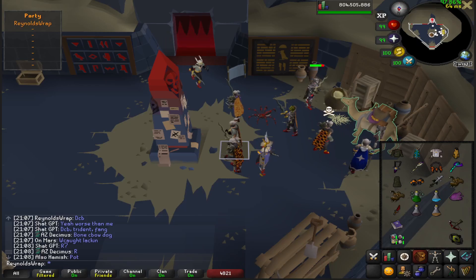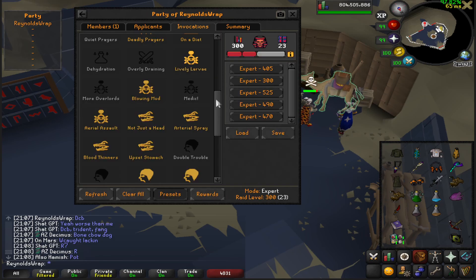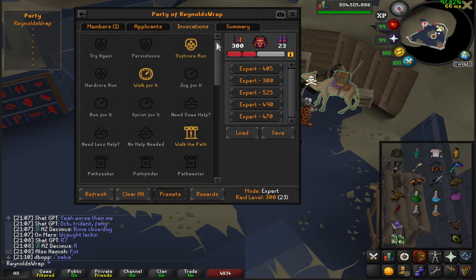Hey guys, today it's Renald. Today we're going to be doing a 300 invocation commentary with a lot worse gear than I've ever gotten with. Here's going to be the setup we're going to be running. This is more of a setup that's not exactly aimed for efficiency, but for someone who's looking to get a general feel for the raid, and then maybe when they're about 10-20 KC in, I highly recommend kicking it up with some slight differences until they get Fang and Bofa.